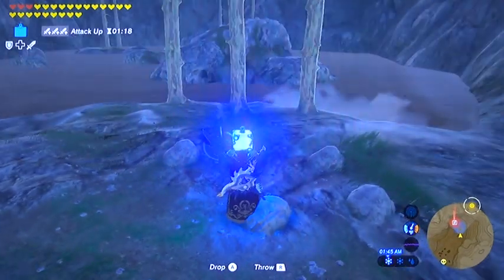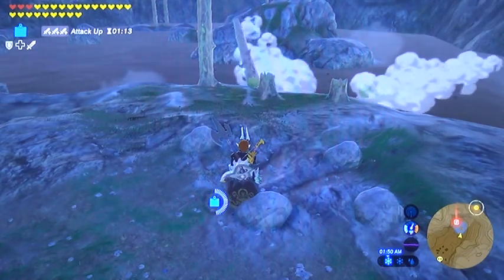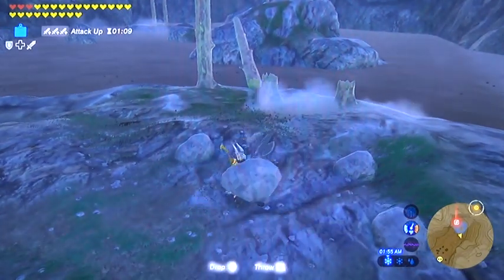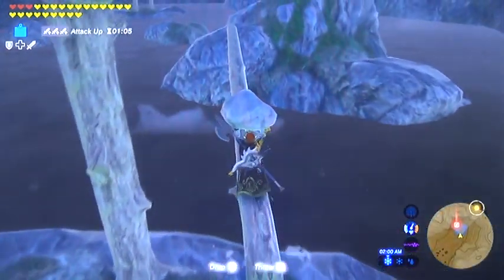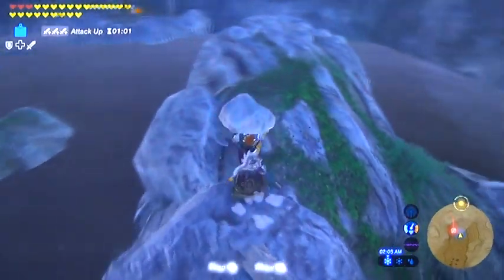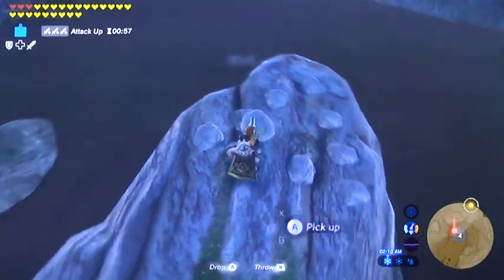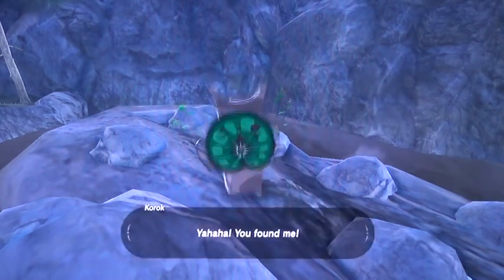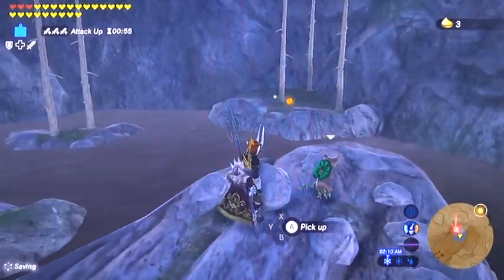For this Korok seed, you're going to want to knock down one of these trees so that it falls right into that island across the way — it's going to act as a bridge. Very steady as she goes. Careful not to lose your footing, otherwise you'll drop the rock and have to do it all over again.